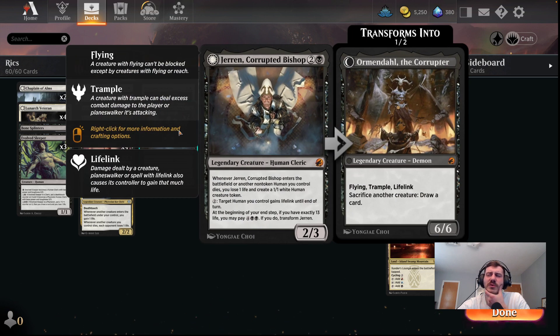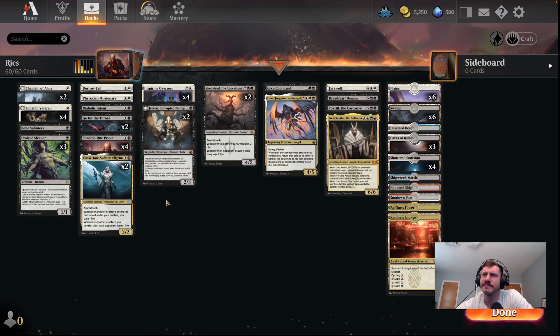There's minor human synergies with Jaren, the 2/3 human cleric. When it enters, or another non-token human you control dies, you lose a life and create a 1/1 white human creature token. You can pay 2 to give target human lifelink. And at the beginning of your end step, if you have exactly 13 life, you may pay 4 black black and transform it into that crazy demon. So that's why I'm trying to also run human clerics — there's not many of them. Jaren himself is a human cleric.